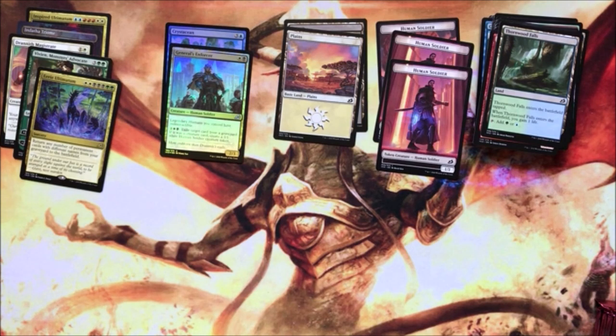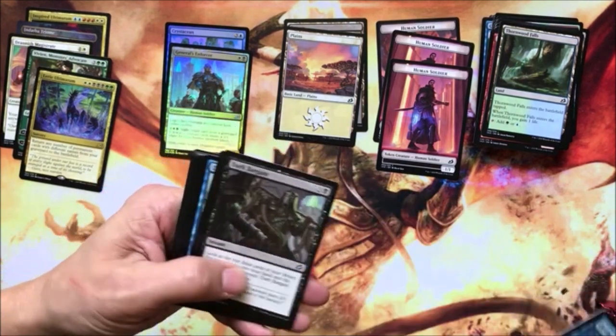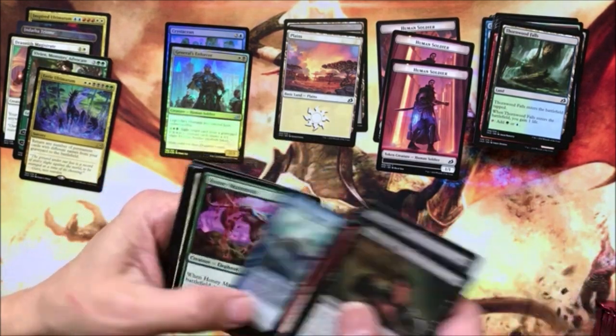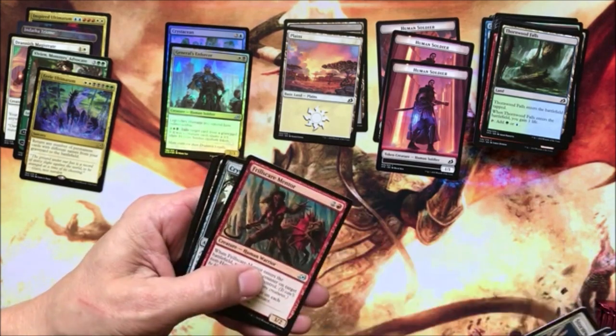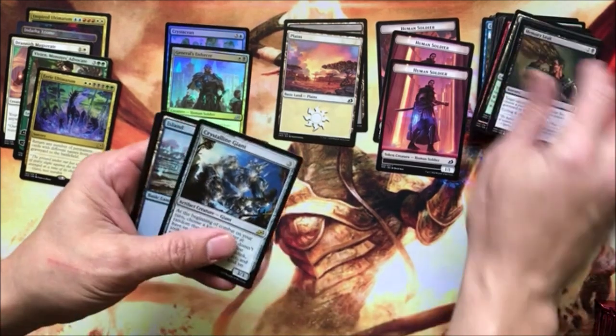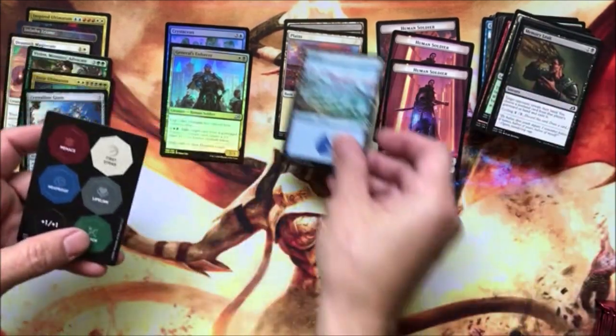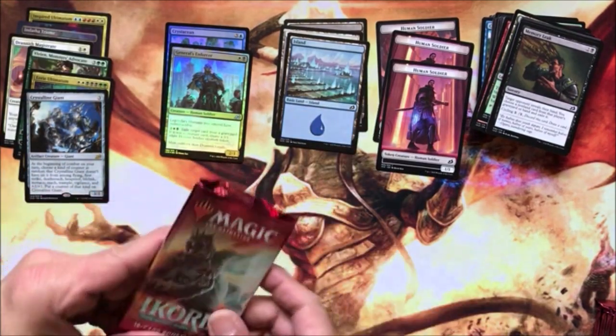Very nice day out here on the key. The neighbors are out doing yard work and got the toys and stuff out there for the kids to play in the yard. Frillscare Mentor, Crystalline Giant, an island, and some more tokens. Strong smell on these cards.